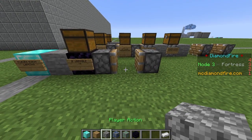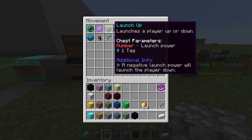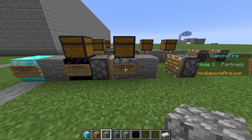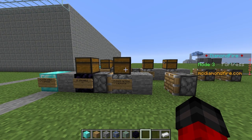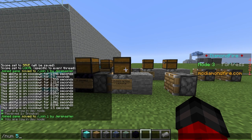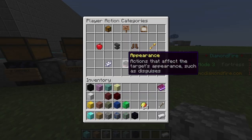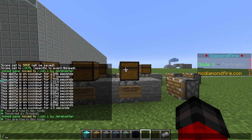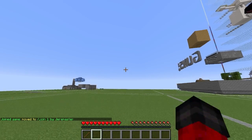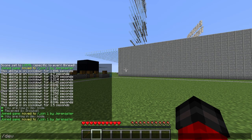Now that we've determined we can use the ability, we're going to put down a player action. Instead of grabbing a number from the menu and putting it in the chest, I'm going to use the shortcut /num. We'll launch them up 5 and launch them forward 10. We don't have a cooldown yet, but this little leap dash ability seems pretty solid so far. We're going to get back to our code and give it a cooldown.